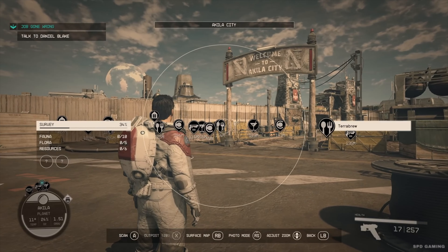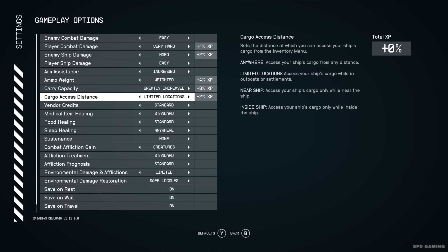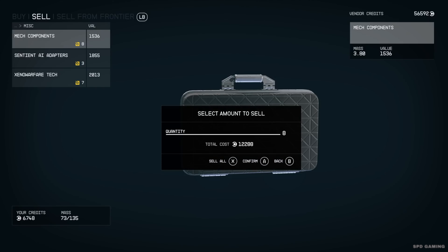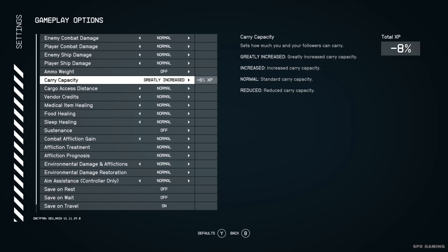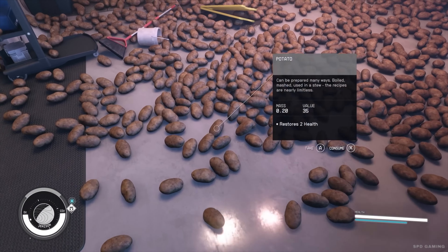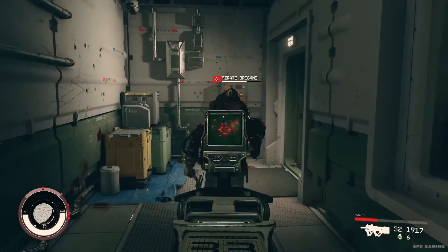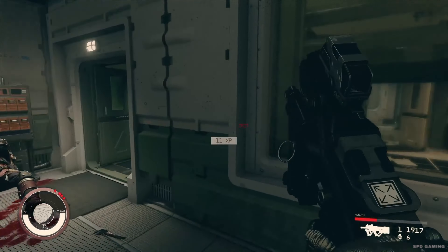With Update 4 we're also adding a bunch of gameplay options so players can really tune their experience how they prefer. We're adjusting things like the capacity of vendor credits, the actual carry weight, and effects to difficulty — so depending on how you play, you can tune things if you like space combat more.